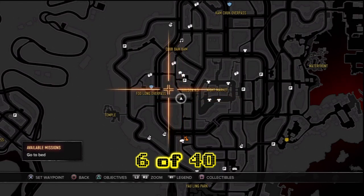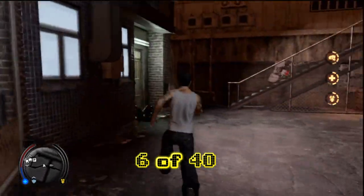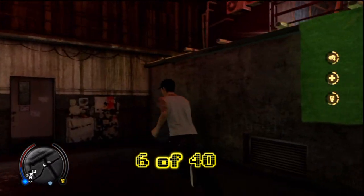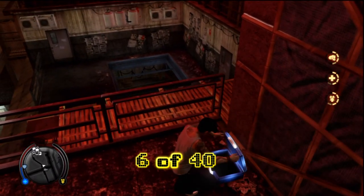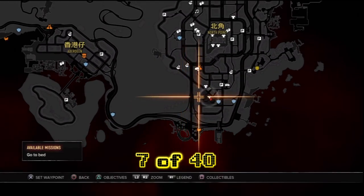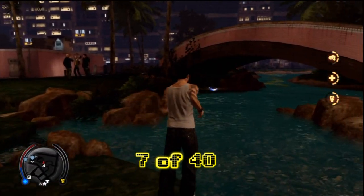Here we are over on the western side, kind of mid-western of North Point. Run up these stairs — we've already seen this entrance once before and went in the door, but this time we're going to go up and above the door, up and over the top — booyah! Stash of cash. Even my cat's looking at me right now but moving along.